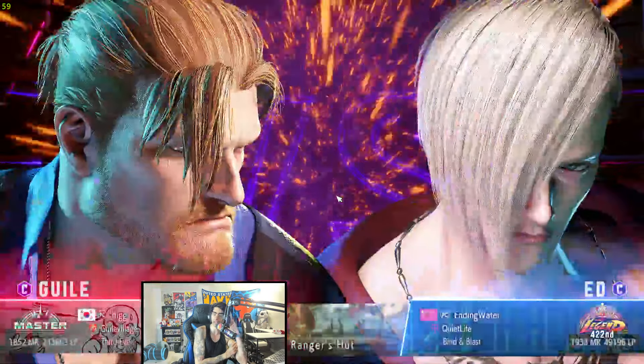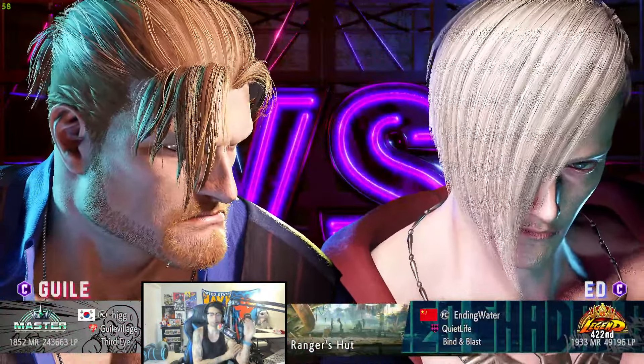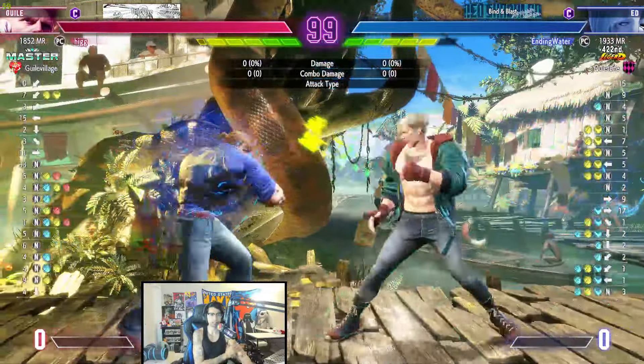When a character first comes out, you're going to fight that character a lot. Let's see what EndingWalker does against Guile. Ed does have a lot of good tools to deal with zoning, but I want to see exactly what he does.